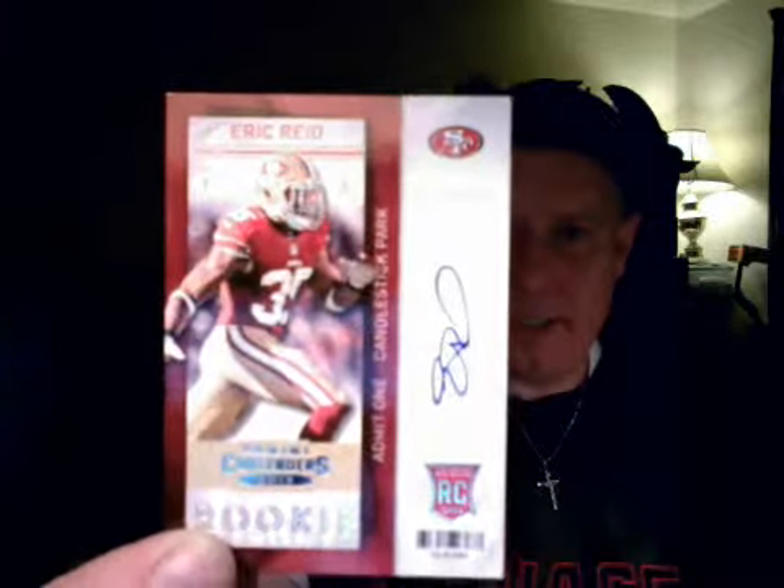Eric Reed of the San Francisco 49ers. Can we pull an extra auto like we did in the Bowman? We must have gotten lucky on that Bowman box. Try to get this done in 15 minutes. Okay, Jamal Charles, Darrell Revis, and then we got round five of Randall Cobb and Danny Amendola.